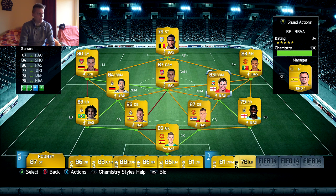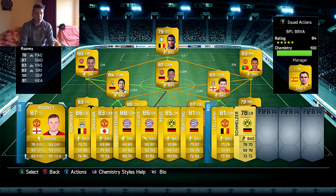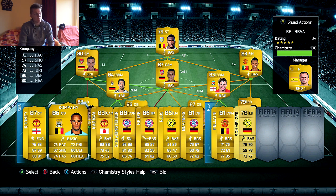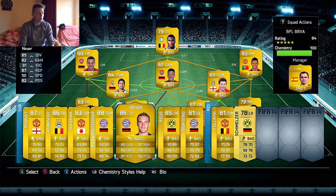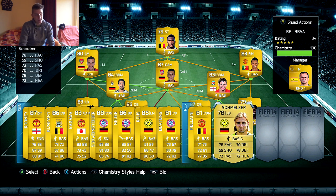Nani is the right midfield player and Podolski the left midfield player — there's a link between Khedira and Podolski, and Podolski also links with Özil at central attacking midfield. Up front we have Benteke the beast. I also have Rooney on the bench who can play in the squad without losing any chemistry. On the bench we also have Kompany, Kagawa, Schweinsteiger, Neuer, Reus, Boateng, Fellaini, and Schmelzer.